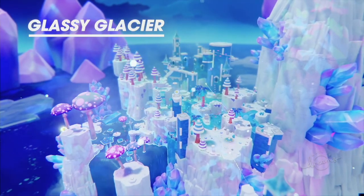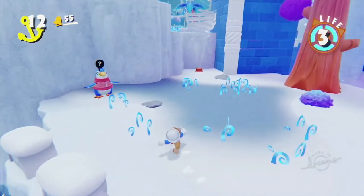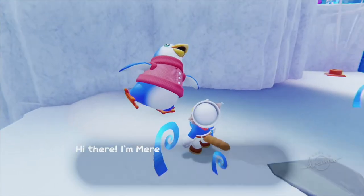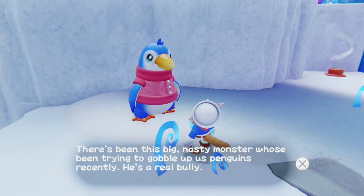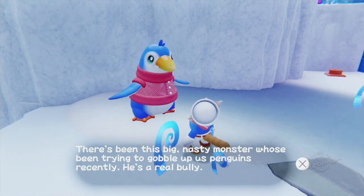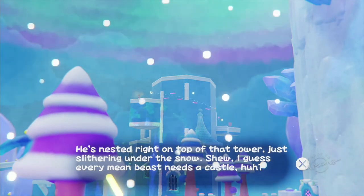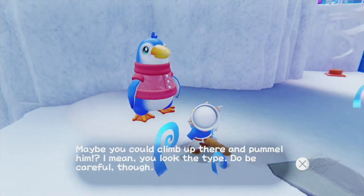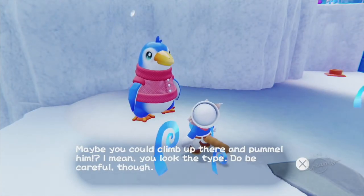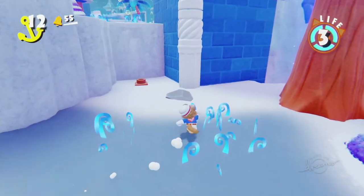Let's go see our penguin friend and see what she wants. 'Hi there, I'm Meredith Penguin. You can call me Mare. There's been this big nasty monster who's been trying to gobble up us penguins recently. He's a real bully. He's nested right on top of that tower, just slithering under the snow. Maybe you could climb up there and pummel him. You look like the type. Do be careful, though.' Well, thank you, Mare — I appreciate that, and I got your back. I can definitely take care of your snake problem.